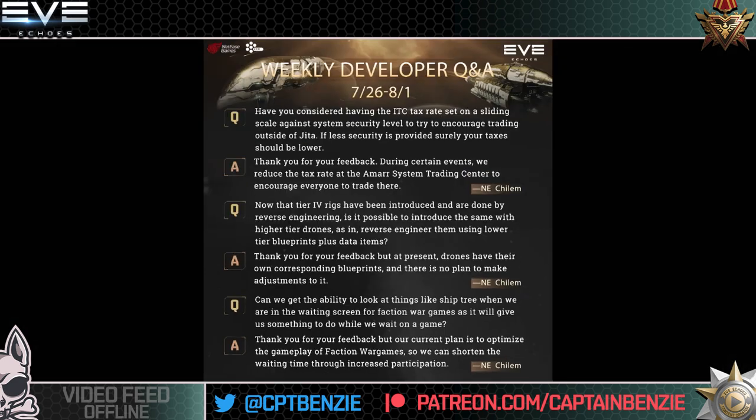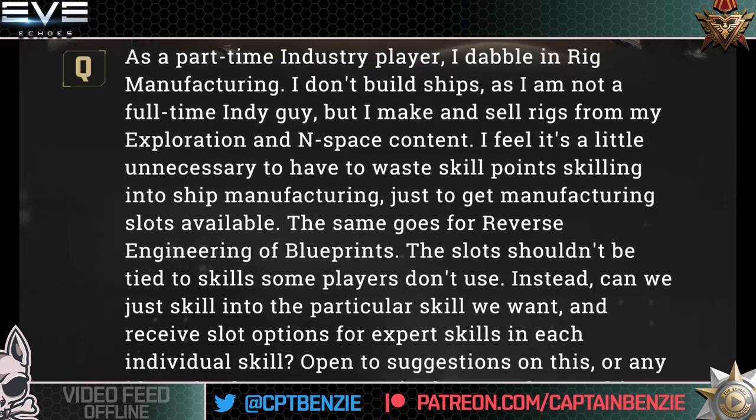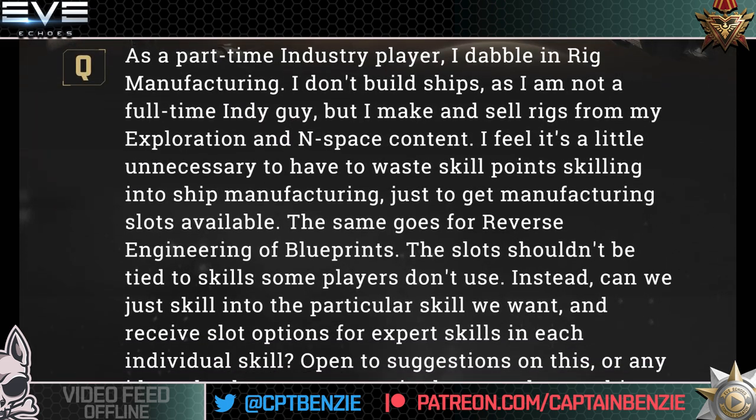Fourth and final question: As a part-time industry player, I dabble in rig manufacturing. I don't build ships as I'm not a full-time indie guy, but I make and sell rigs for my exploration and null-space content. This is pretty much my playstyle right now. I feel it's a little unnecessary to have to waste skill points skilling into ship manufacturing just to get manufacturing slots available. This has irked me since the very beginning of the game — when I first started, I decided rig manufacturing was what I wanted to do, then I realized even at expert five I would still only have two manufacturing slots.